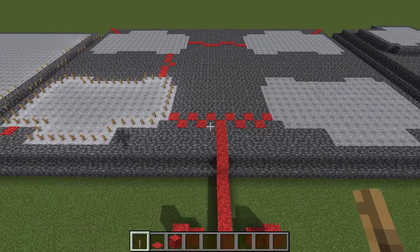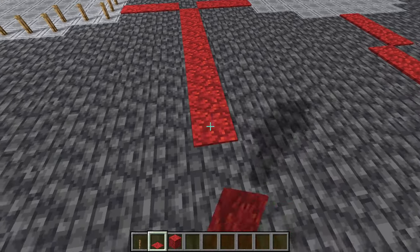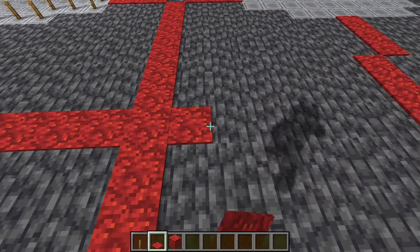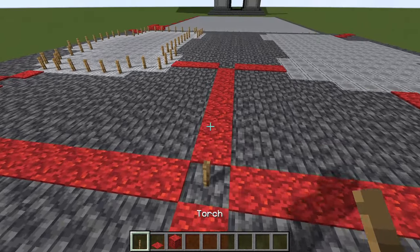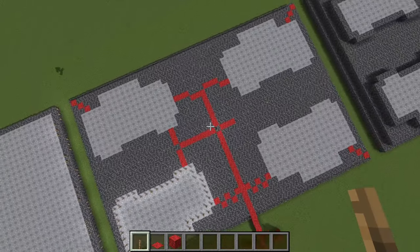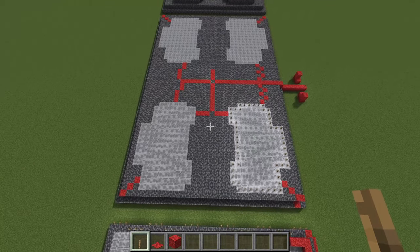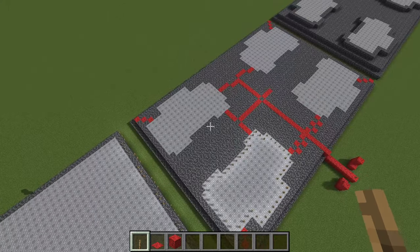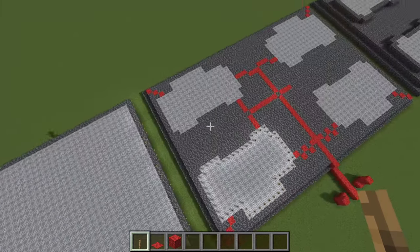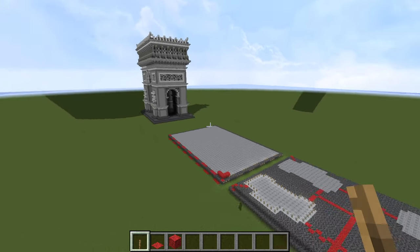We could actually divide the building into quadrants as well. This block right here where that torch is — that's going to be the very center point of our arch. If we extend a red line through the building, technically one quarter of this building is just going to be rotated 90 degrees each time around that center point, and that will give us the entire arch. But for the purposes of the tutorial, we're going to take a look at half of the building.